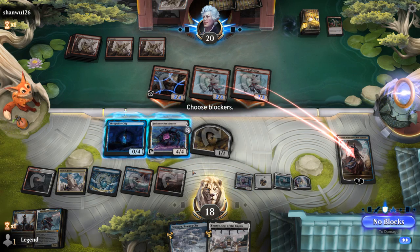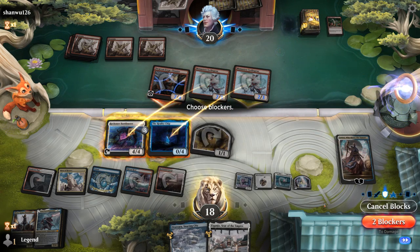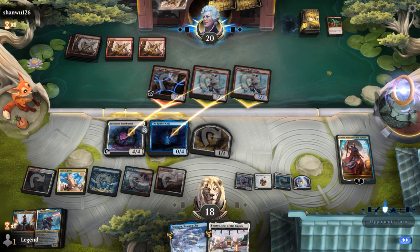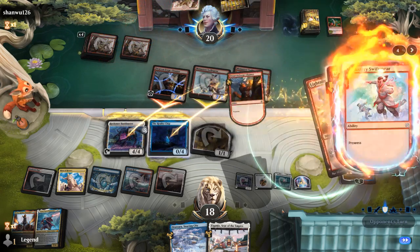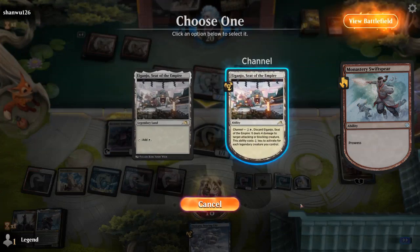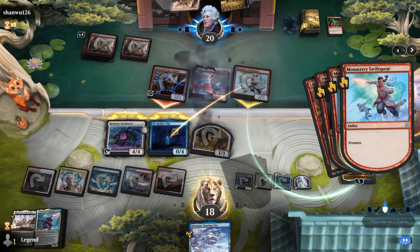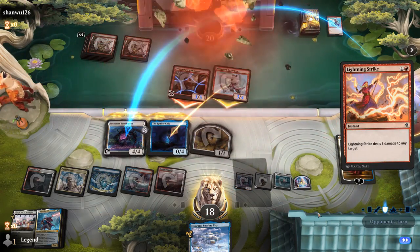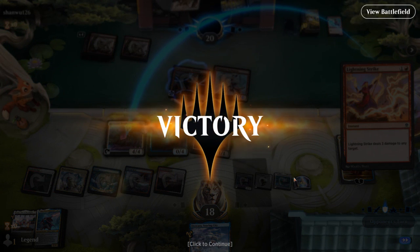We can crew — see an Urza on top of our deck, so that's going to be a great way to take over. Go to blocks and then how about we block the two Swiss Spears and see if they want to go to damage. We can probably respond to any instant they play. Opponent's going to try and Lightning Strike Bankbuster, so yeah how about we use Aiganjo to kill Swiss Spear instead of bouncing anything. Reality Chip still survives, and now we'll let these resolve. Our opponent concedes — don't even need to show them Urza, they're already way too far behind.